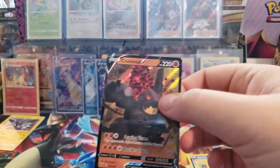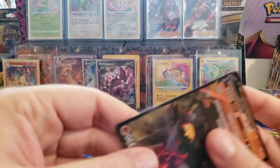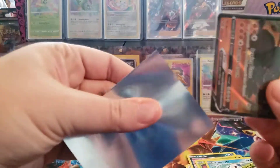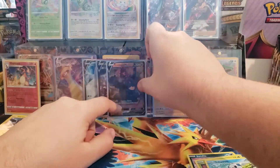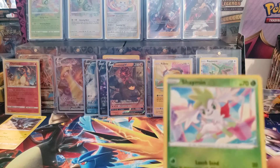Coalossal V! Alright, I've heard this one is one of the hardest ones to pull for whatever reason. And the Pikachu is supposedly the easiest, but I have not pulled one yet. I've pulled zero Pikachus so far - I've now pulled five Amazing Rares and zero Pikachus.